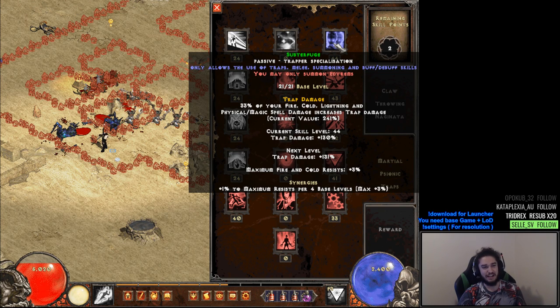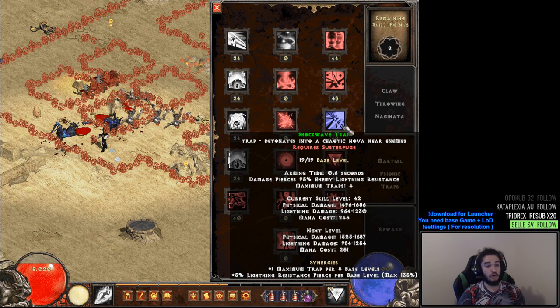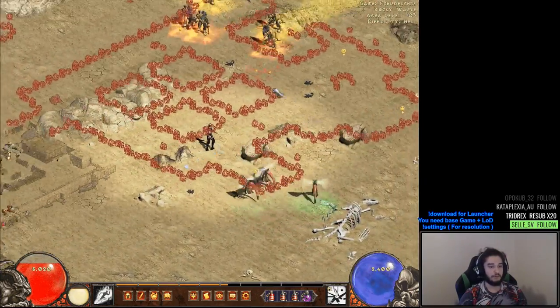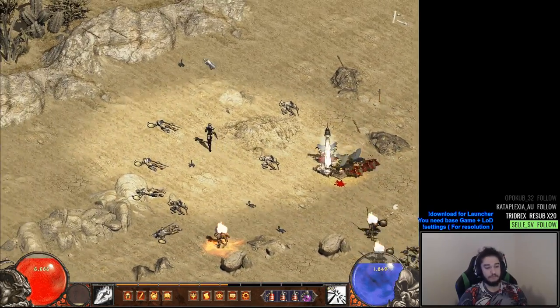I max Subterfuge — it's not super good damage early on and I may remove points from it, but for now damage-wise it's great. Incineration Trap is our main damage skill, so you're going to max that. Shockwave Trap I found was complete utter trash while leveling — I didn't like using it because it took so much MP, and even now it feels clunky. Incineration Trap instantly applies damage, so you put it down and the mobs are already dead.